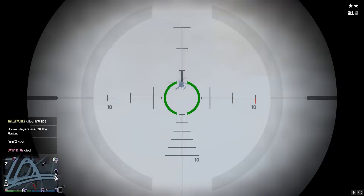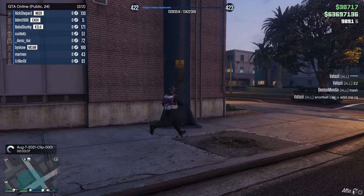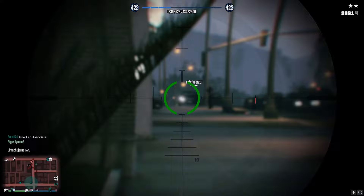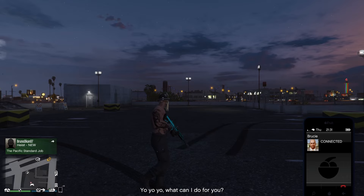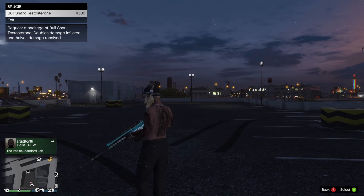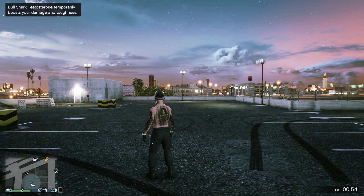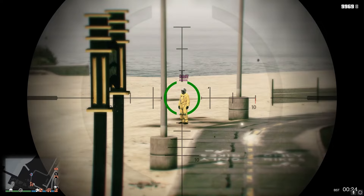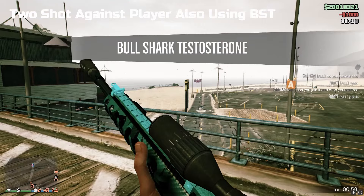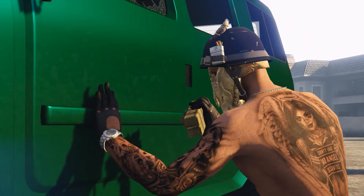When sniping vehicles, it's all about timing — for a fast-moving vehicle, aim a bit in front to account for the split-second travel time of the bullet. It can be very tricky to shoot someone out of a fast vehicle like a mark 2 Oppressor or jet, so most of the time just use explosive ammo. If attempting to snipe a player out of a vehicle, equip BST to avoid a hit marker. BST — bull shark testosterone — can be obtained via Colin Labrusi on your phone for $500 or through the interaction menu as a CEO or MC president. BST gives a temporary buff in health and damage dealt, and the added health allows you to survive one RPG explosion while wearing full body armour. The damage buff guarantees a one-shot kill when using a sniper.